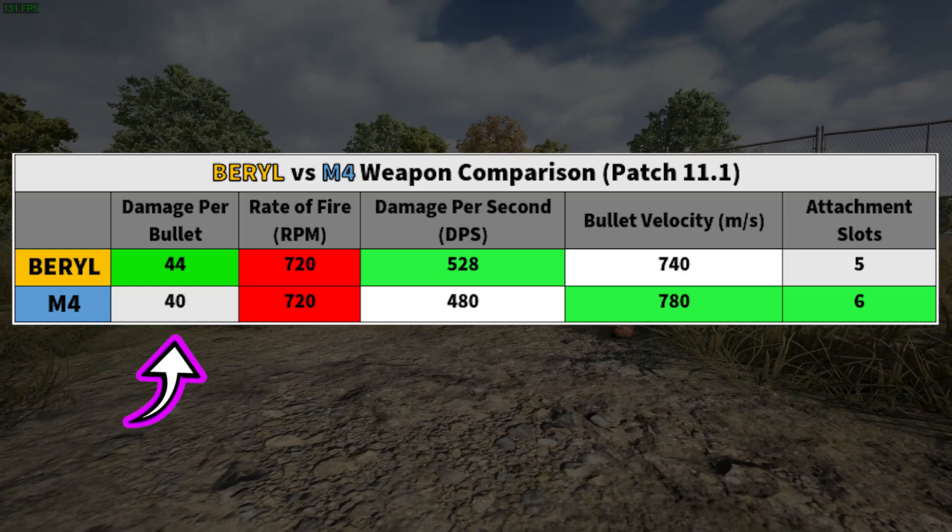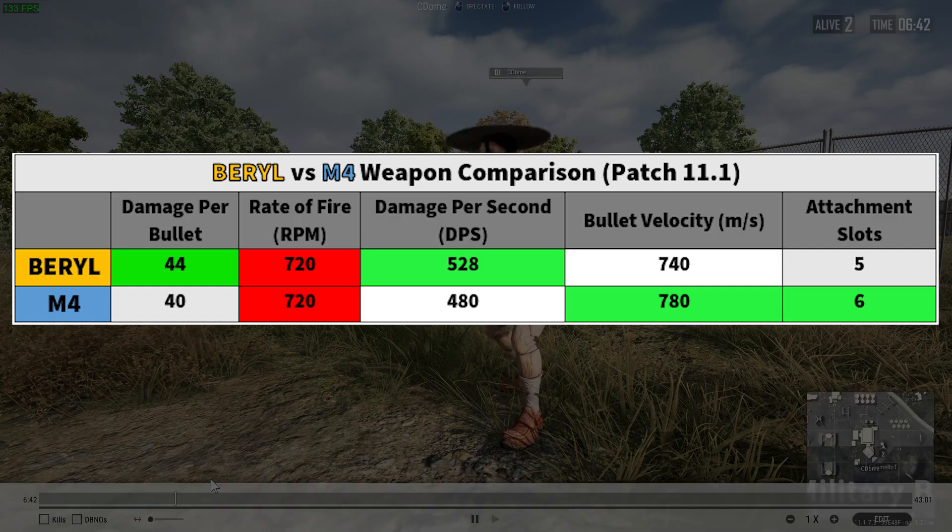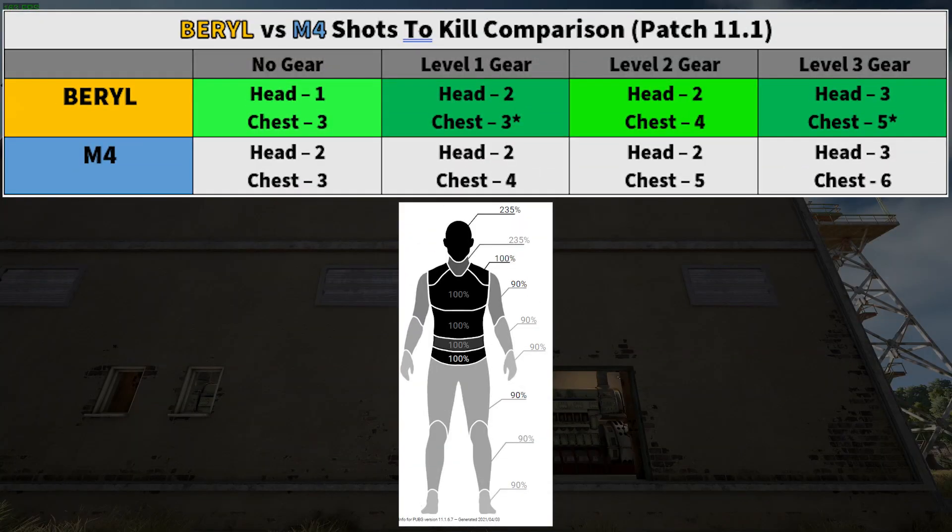Starting with this chart, the damage per bullet is one of the most important stats when looking at any weapon comparison — it tells you how much damage each bullet does to an unarmored target. We'll break the damage per bullet down into shots per kill for each weapon. Looking at this new chart, we have four columns: no gear target, level one helmet and vest, level two helmet and vest, and level three helmet and vest. The Barrel is on top, M4 on bottom.